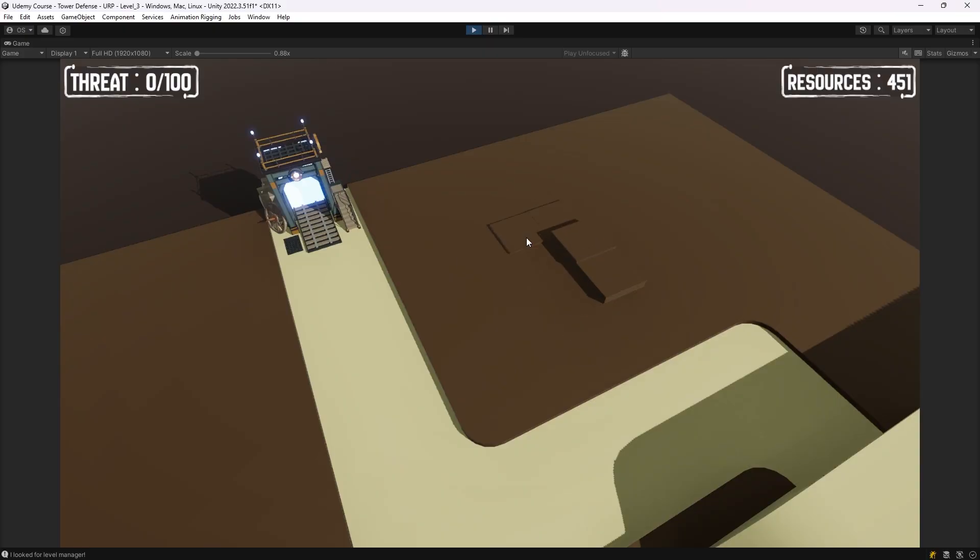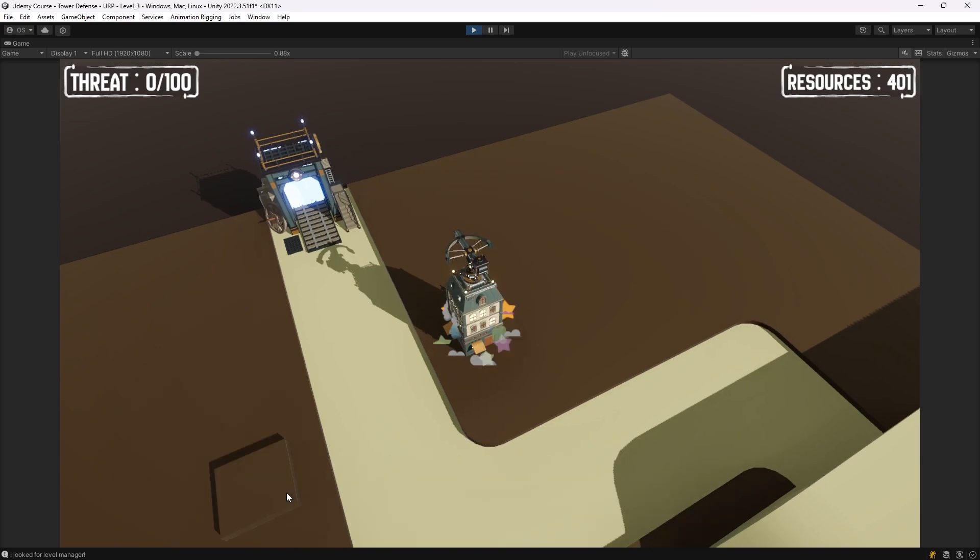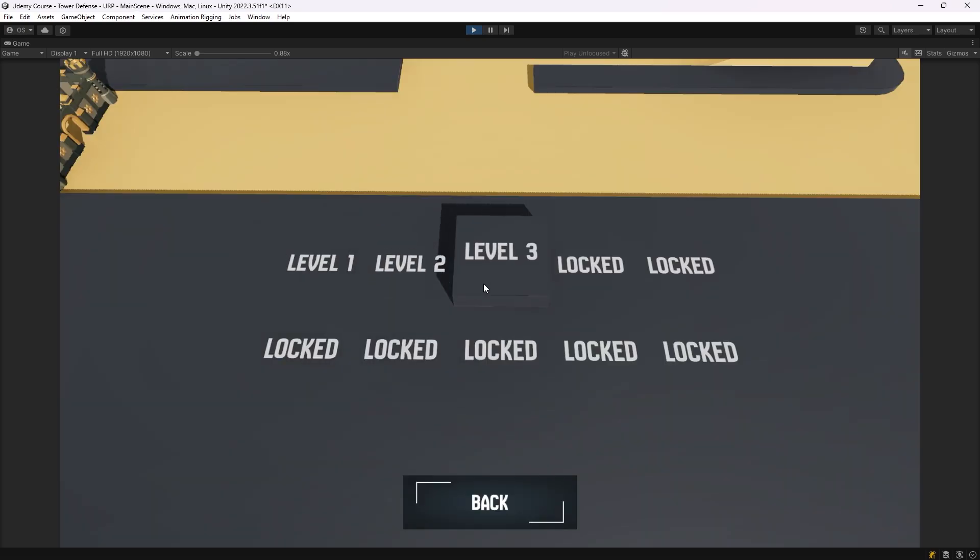The main systems we are going to make are designed to simplify the development process. You'll learn to create intuitive mechanics for building towers, seamless level transitions, and a dynamic game loop that keeps the player engaged — all explained with attention to detail to ensure you understand every step of the way.